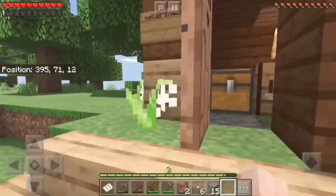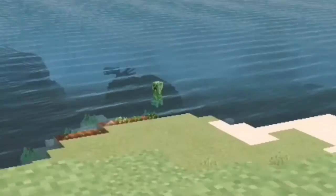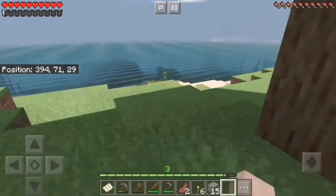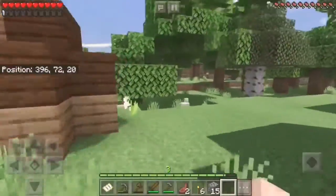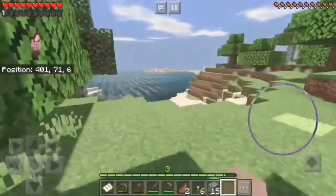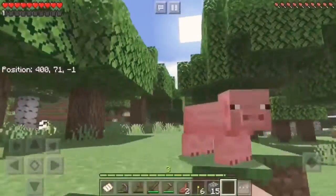I just want to point out that I finally got shaders on my phone so I can play with them. And I think it looks really great — besides the fact that I did see a creeper near my farm, but my crops weren't ready yet anyway. I continued exploring, and I think the world looks really great now that it has shaders, like the water and the sky. It just looks awesome.